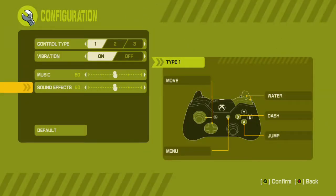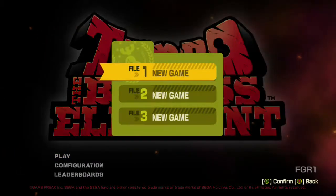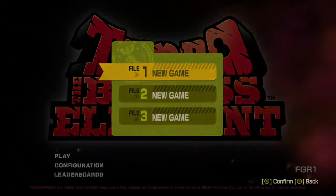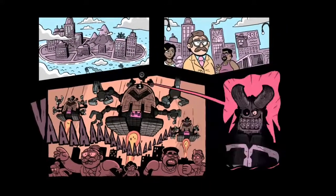If you see here, the controls are very simplistic — jump, dash, water — that's it, three buttons, guys. And I can't even start going into how much fun this game is. I love Tembo. If I could find a stuffed elephant that looks like Tembo, I will put it here in the office and let no one touch it.